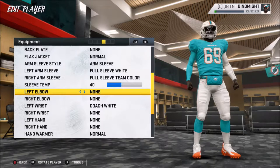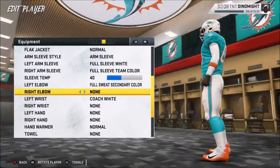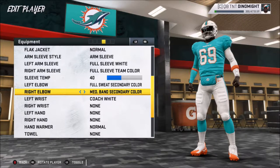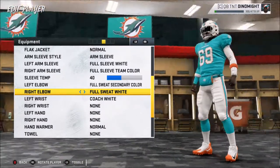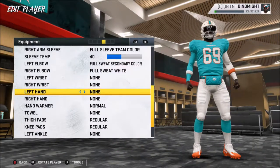Full sleeve team color — there we go. I look like Harley Quinn. Do you want elbow pads? Absolutely. Give me the orange band. I like that orange band on the wrist — it's like an elbow pad. What about on the right side? Same thing, give me a white one over there. You want wristbands? Yeah, that's fine. Keep the sleeves.